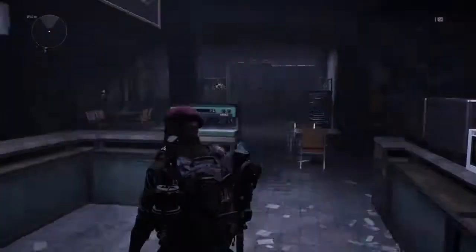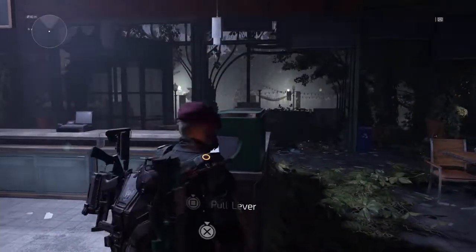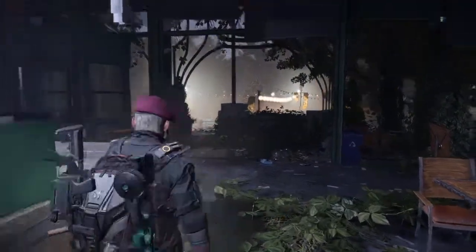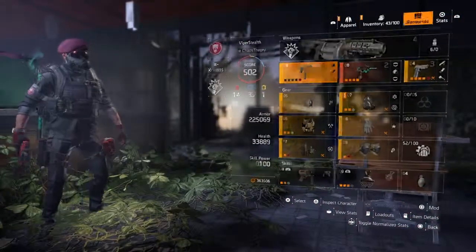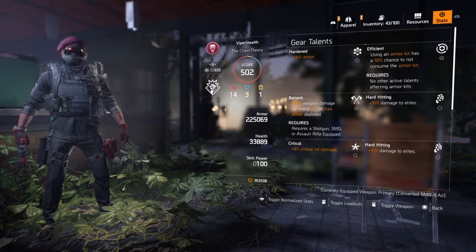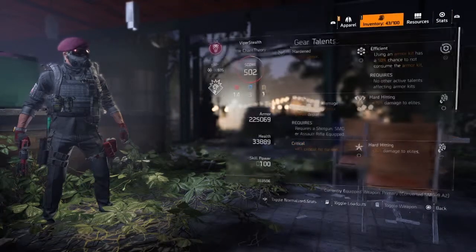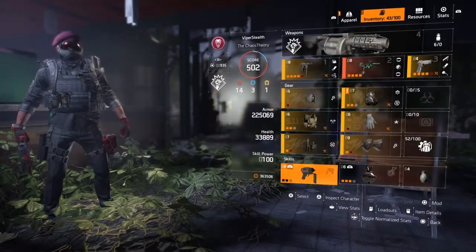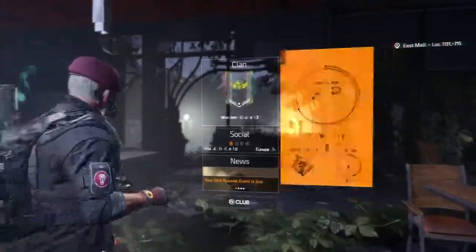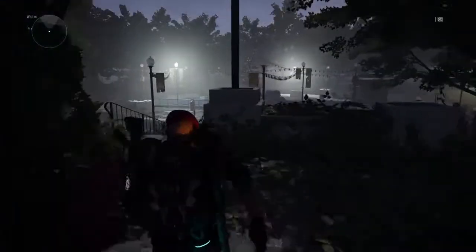Essentially that's all you need to do: fast travel to the Sinkhole control point, head north to the coffee shop, and pull the lever — it will face out into lights. This build is useful for keeping me alive: I've got a talent called Efficient, where using an armor kit has a 50% chance not to consume it, so instead of six armor kits I effectively have twelve. I also have the chem launcher and the hive reviver.